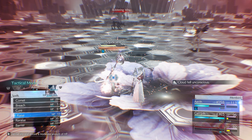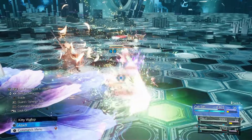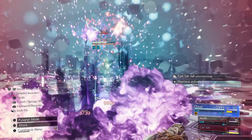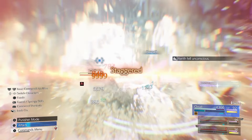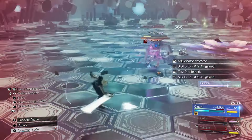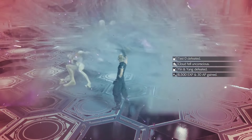Cloud fell unconscious but thankfully I had Re-raise on Aerith so I was able to revive him. Cait Sith also almost went down — very little defense. I did stagger Yin and Yang; both Cait Sith and Aerith fell unconscious, but Cloud had a full bar and Quake ready while they were staggered. That killed the Adjudicator and barely saved my run. This Yin and Yang guy does a lot of magic and physical damage. I hit Quake again when he was coming at me and got very lucky. This is the one round that is going to end your run completely, so please be very careful.